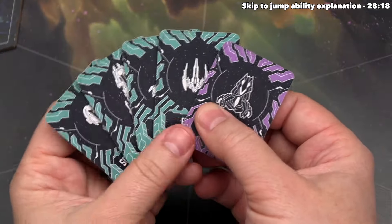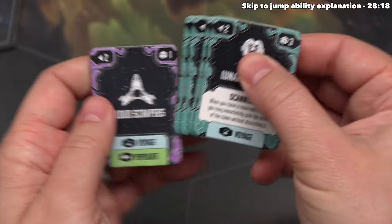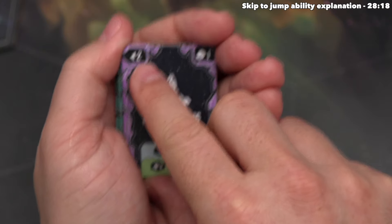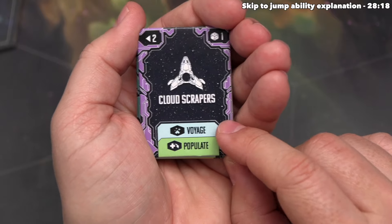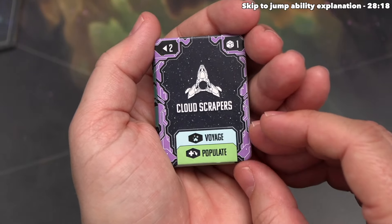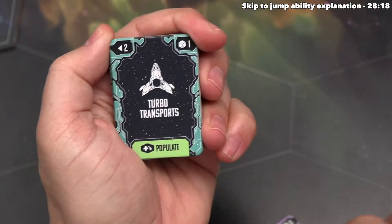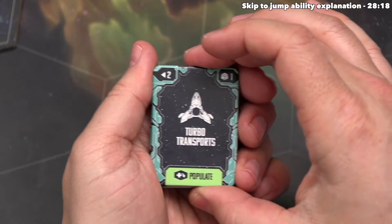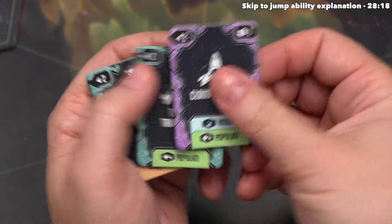Before moving on, let me show you the upgrades we started with. The one associated with the Nebulon Cloud People is Cloud Scrapers, which upgrades our transport — giving it a range of two instead of one and adding the voyage effect to all our transports. We also have a Turbo Transports upgrade that increases range by one, but our Cloud Scrapers are strictly better. After that we have Defender, which upgrades our fighter by adding a shield so it takes two damage before being destroyed.